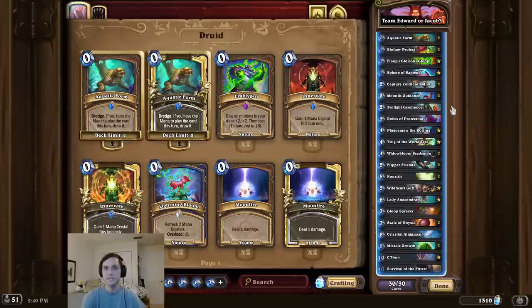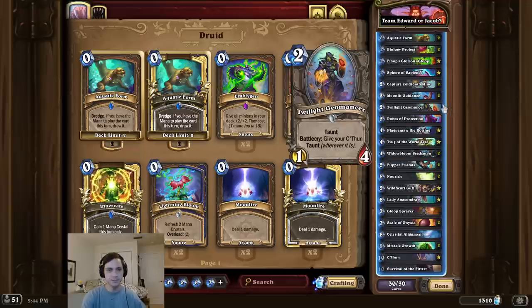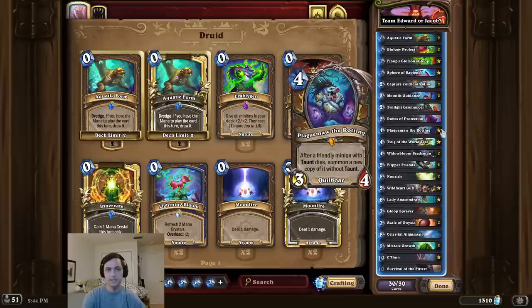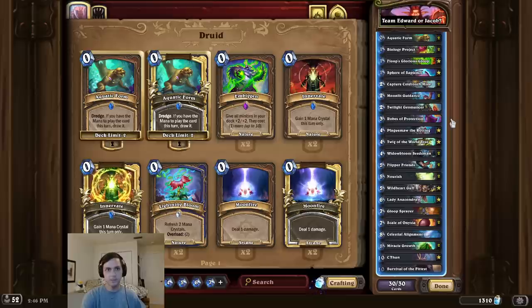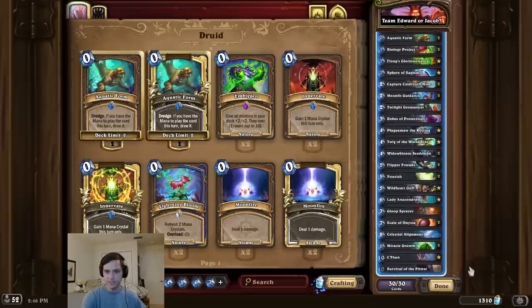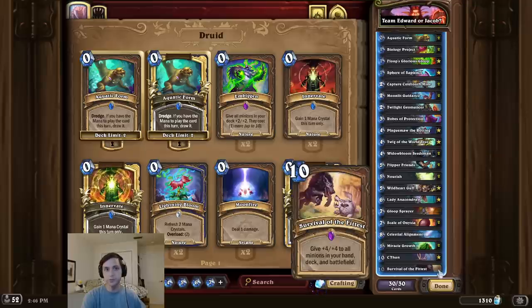Intro time, and this time we're taunting the opponent. For this combo, we first play a Twilight Geomancer to give our C'thun taunt. On the combo turn, we play our C'thun and a Plague Maw, and now every time C'thun dies it will be resummoned with taunt. Once we have the combo online, we can use cards like Robes of Protection, Loop Sprayer, and Survival of the Fittest to make it even more difficult to remove.